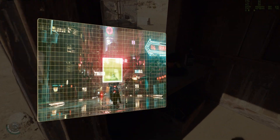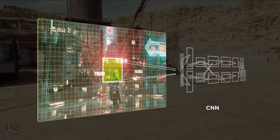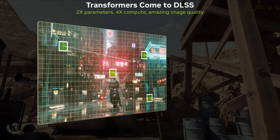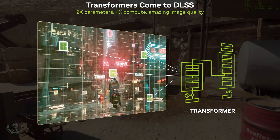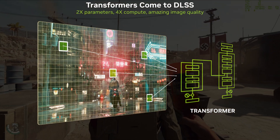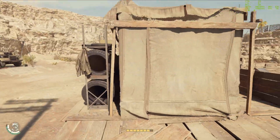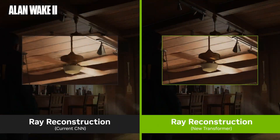A convolutional neural network processes images by dividing them into grids, comparing pixels spatially within smaller areas, and temporally with data from previous frames. DLSS 4.0 switches to a more modern transformer architecture. This transformer gives us higher quality upscaling than the old CNN by taking a broader look at the game spatially in each frame and temporally over many frames. The input parameters are also doubled and the computation quadrupled, giving us more image detail and temporal stability.